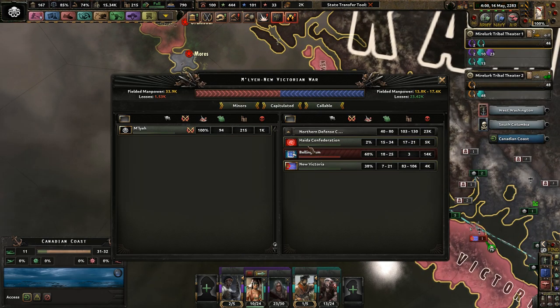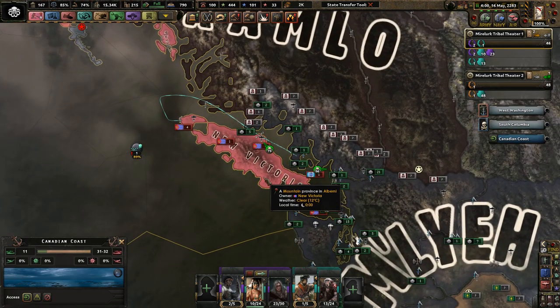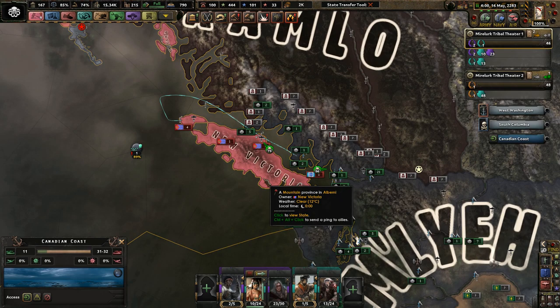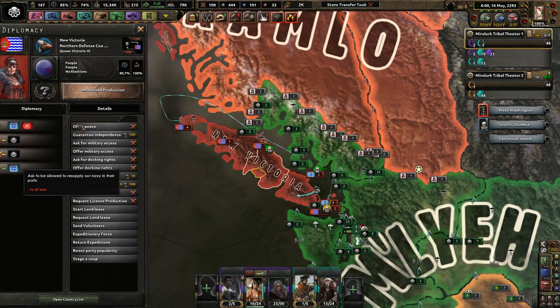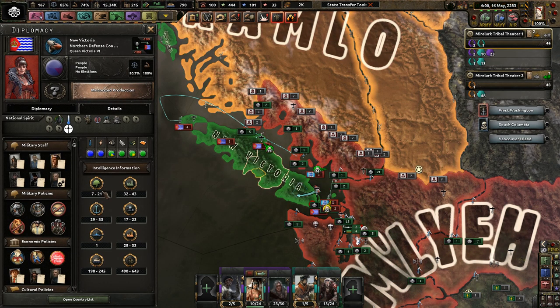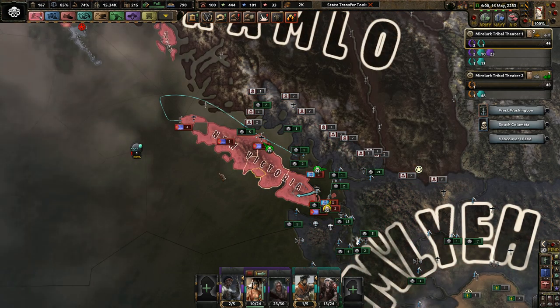And then we have the Heide Confederation, which I guess we've called 5,000. But I killed off 4,000 people from New Victoria. I took out Bellingham, and then New Victoria just went crazy with their naval invasions. They killed off a lot of their own divisions, a lot of their own manpower, and a lot of their own ships trying to naval invade me.